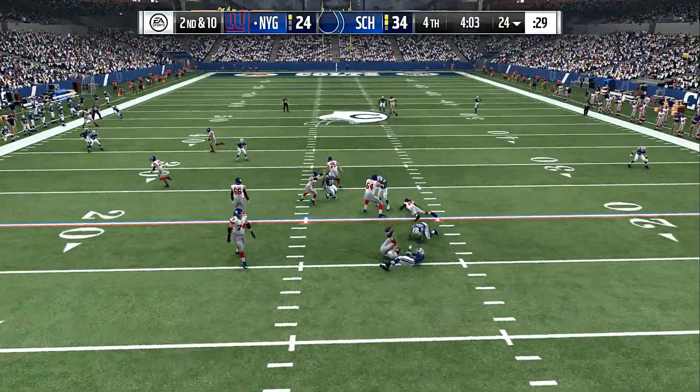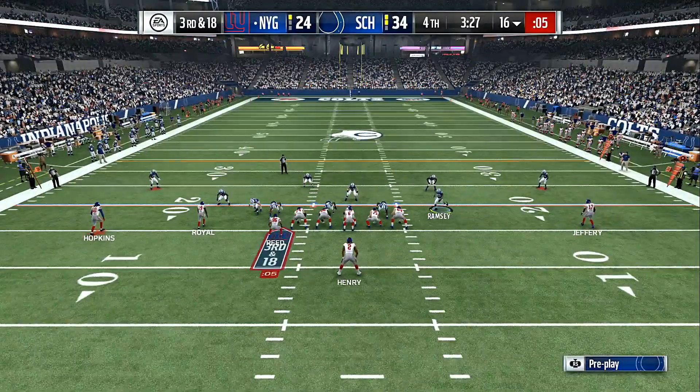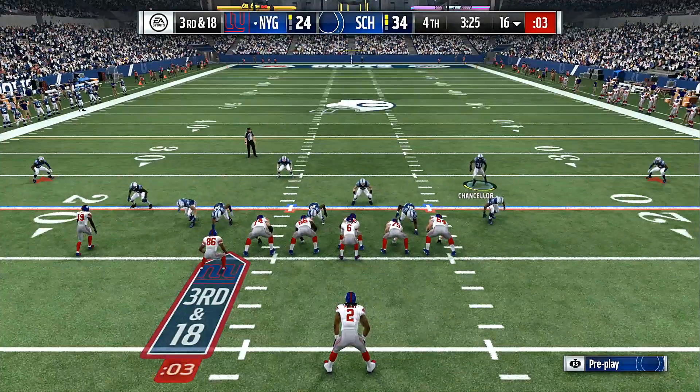The number one key is to make sure Autoflip is turned off. These Block Sheds and Blitzes will help you — you want your opponent to get rid of the ball fast or make bad reads.